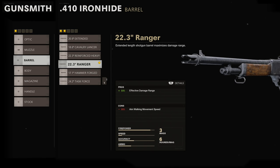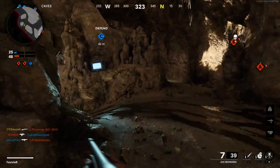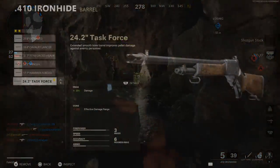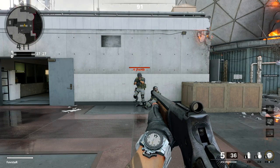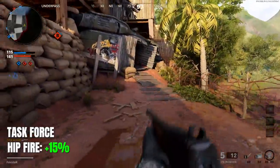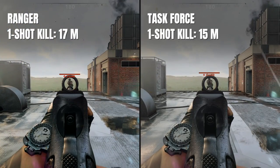Our next attachment comes from the barrel category. The 22.3-inch Ranger Barrel provides a 33% improvement to our maximum damage range at the expense of a reduction in aim-walking movement speed, extending our one-shot kill range to an insane 17 meters so we can easily compete with SMGs. Also worth mentioning is the Task Force Barrel, which provides a 10% damage boost while reducing damage range by 17%. Its unique damage profile requires only six pellets for a one-shot kill up close — a hidden benefit to hip-fire performance, increasing hip-fire kill likelihood by about 15%. However, its one-shot kill range only extends to about 15 meters, giving the Ranger Barrel a 2-meter range advantage.